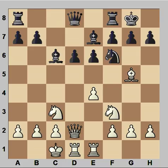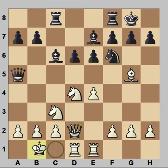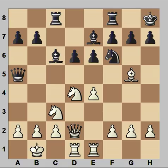And Tal played queen to d2. What is the purpose of this move? Well, it looks like Tal wants to play knight to d4 and then push pawn to f4. Queen to a5, knight to d4, rook from a to c8, placing rook on a semi-open file and aiming at the white king. King to b1.